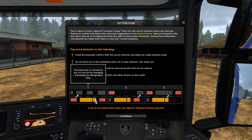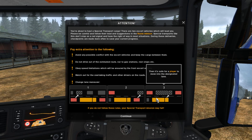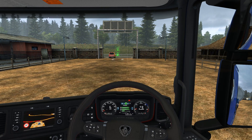Avoid any possible conflict with the escort vehicles and keep the cargo between them. Obey speed limitations, watch out for overtaking traffic, and use the change lane maneuver - if you do not follow these rules your special transport mission may fail. The maneuver is started by the rear escort vehicle by blocking the designated lane. The front escort awaits until it's safe for the player to move into the designated lane, so I need to wait for the guy behind. This is starting in third gear.